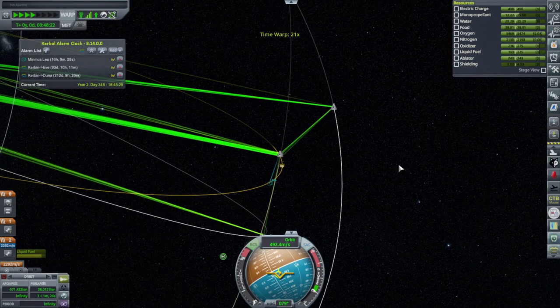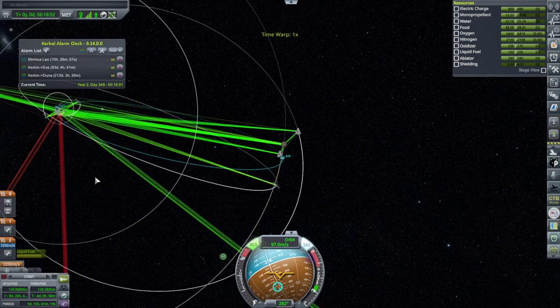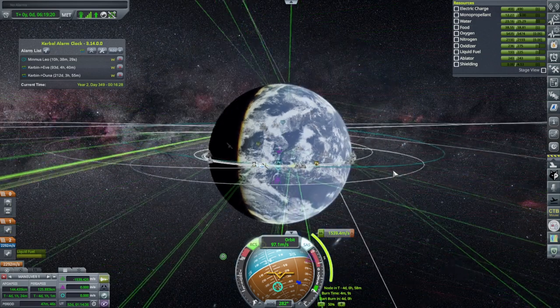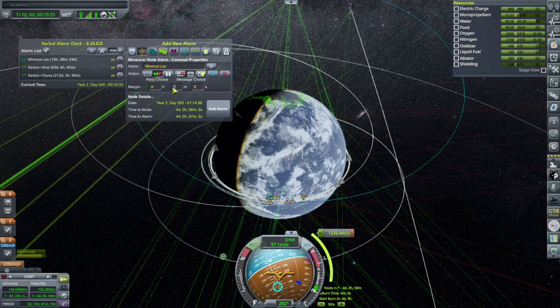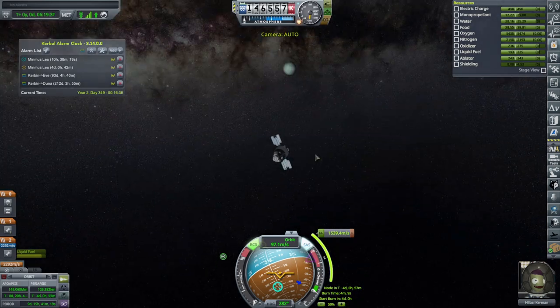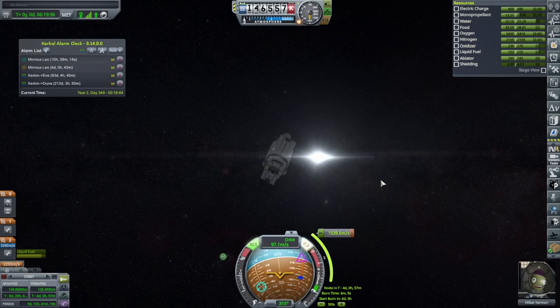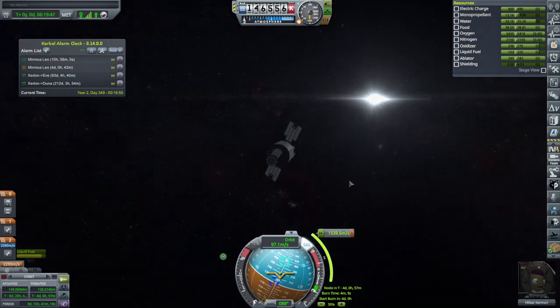Getting Hill Bull out into Kerbin SOI first. Making a maneuver at periapsis and adding an alarm with a 15-minute buffer. Now we can focus on Jeb and John Long. Making sure Hill Bull is tail to the sun, not nose to the sun, and turning off the RCS.